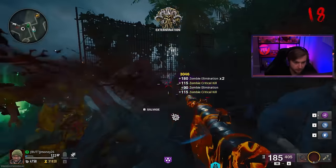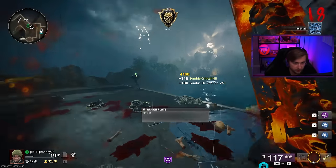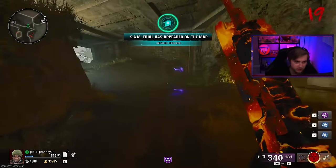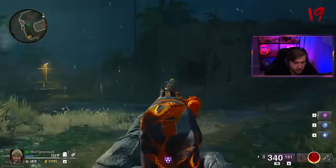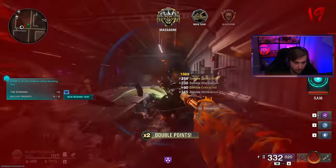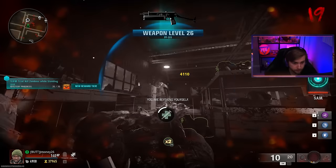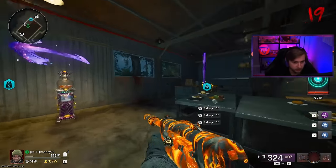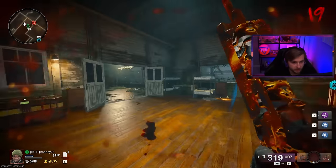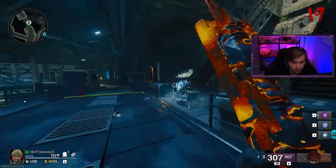Don't even need to ADS — the hipfire accuracy isn't bad. Just spraying and lighting them up, getting a little lit up too. A thousand crits already, let's go. I'll throw dead wire on here since it's super effective against amalgamations — that's our biggest threat. A standstill trial, easy. Let's get to a corner with Frenzied running. Went down — would have liked to not do that especially this early. No self-revive in the trial room, and we only have scrap to spare. We lost PhD too.